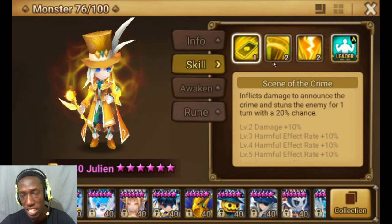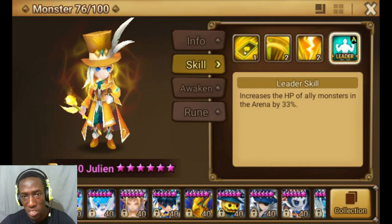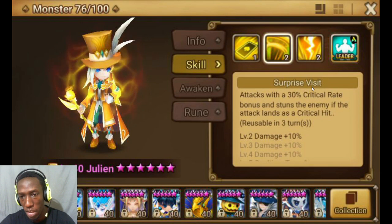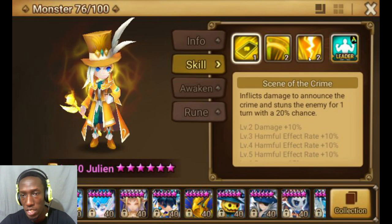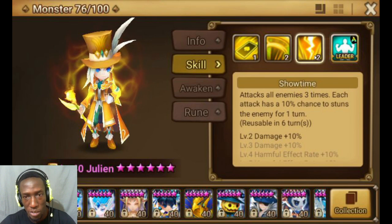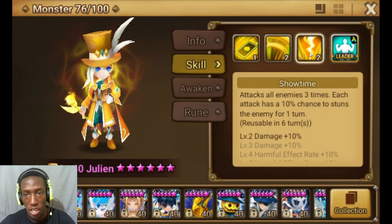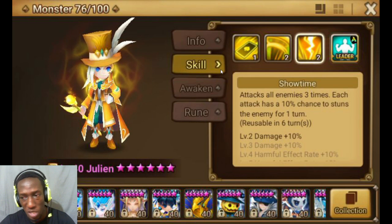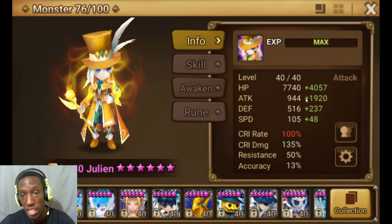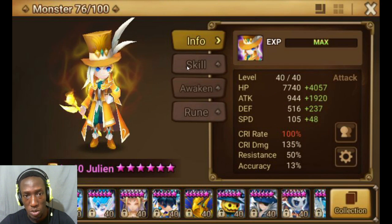Let's take a look at his skills — no skill-ups here. He has stuns on every single one of his skills and an arena HP leader skill, which is not that great. The rest of his skills are pretty decent. This one does a lot of damage and gives a 30% crit rate bonus. Since the other skills don't give a crit rate bonus, there's really no reason to run him at 70% crit rate, especially if you want to use him in arena as a nuker. I recommend giving him 90 to 100% crit rate — as high as you can get.